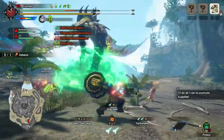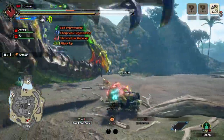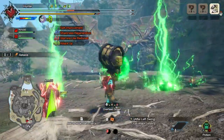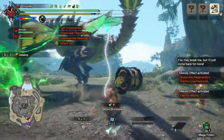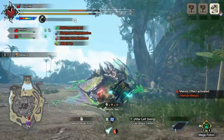Get ready for an electrifying experience in the expert hunt as you clash with the returning monster, Astalos. Astalos is a hyper aggressive monster that wields thunder to dish out powerful area of effect attacks that cause thunder blight, which increases your chances of being stunned by an attack and leave you wide open to a follow up.